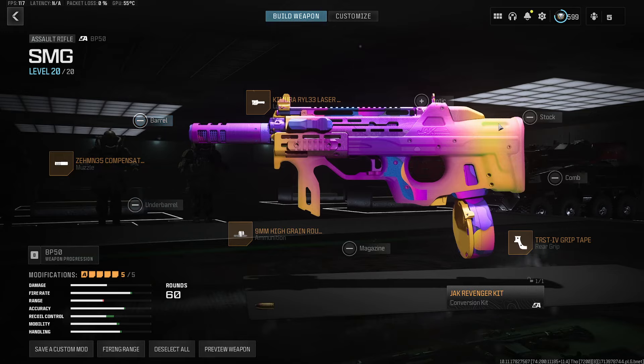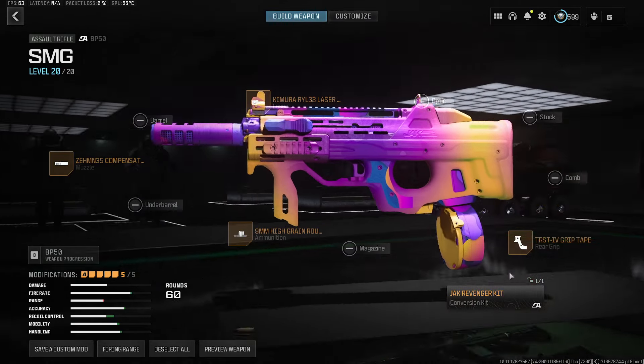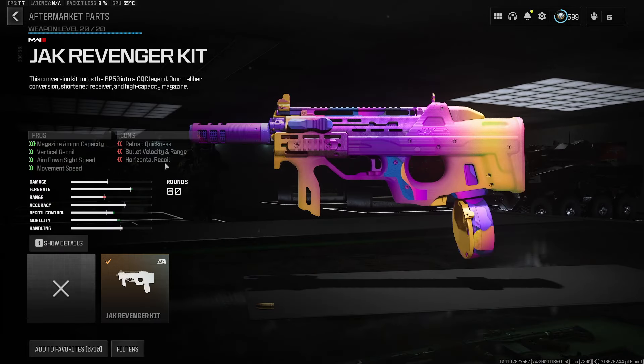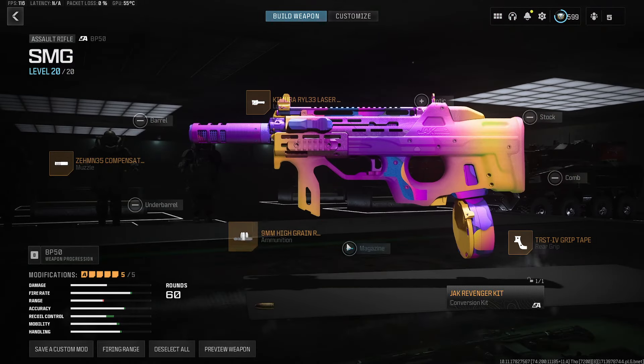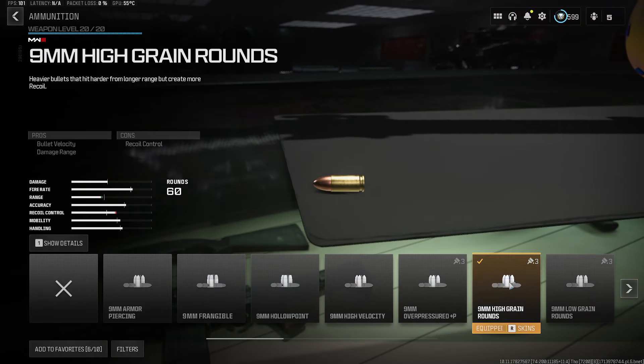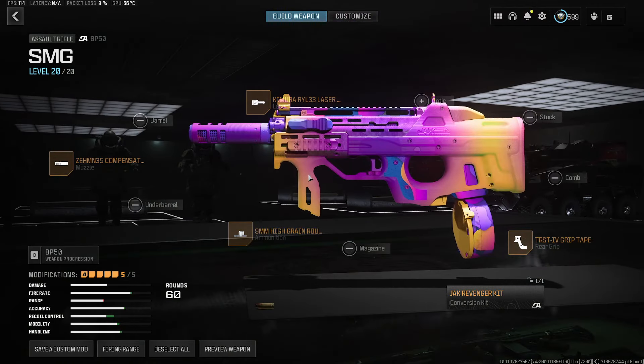You do get very limited on a lot of the other attachment slots, so this is what I'm running. The Zem compensator really helps with that horizontal recoil, because with the kit you do have that impact to horizontal. Nice recoil control with the rear grip, and I'm going with the high grain rounds because this thing has pretty limited range — 14 meters in your effective damage range at that first drop off. But it has an amazing fire rate; tinker around with whatever you prefer.